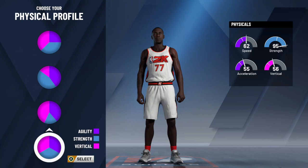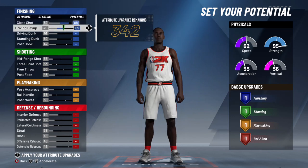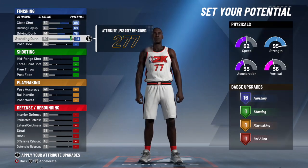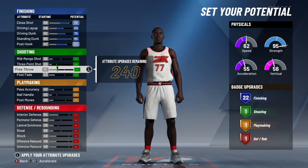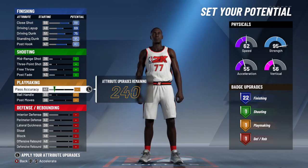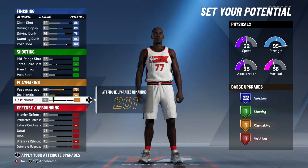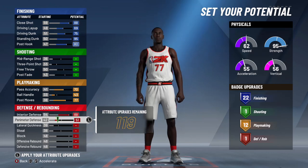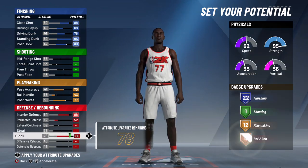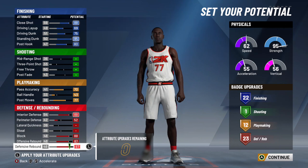For your physical, the last pie chart gives you the most bang for your buck in each category. For your points, max out your close shot, driving layup, driving dunk, standing dunk, and post hook. Don't touch any of your shooting — all your action is going to be inside the paint. For playmaking, max out your pass accuracy, put your ball handling on 43 and post moves on 77 to get 12 playmaking badges. For defense, max out interior defense, put your perimeter defense on 52, then max out your block, offensive rebound, and defensive rebound. You should end up with a 22, 1, 12, and 23 split.